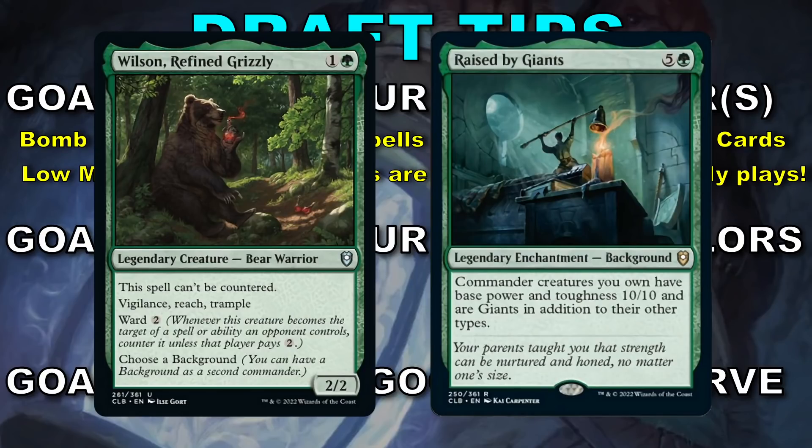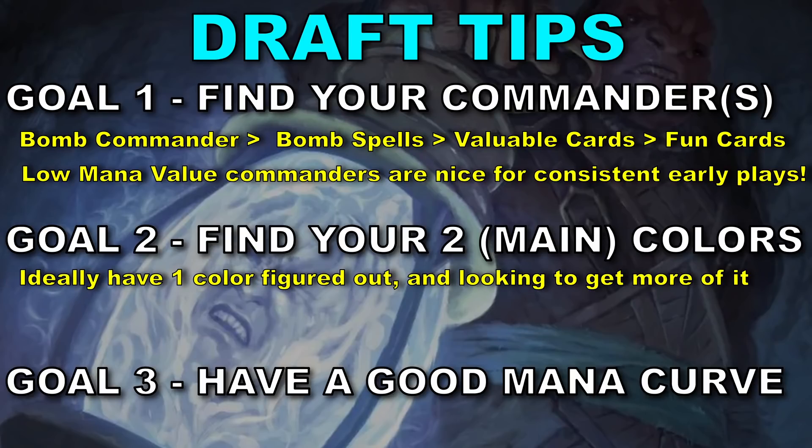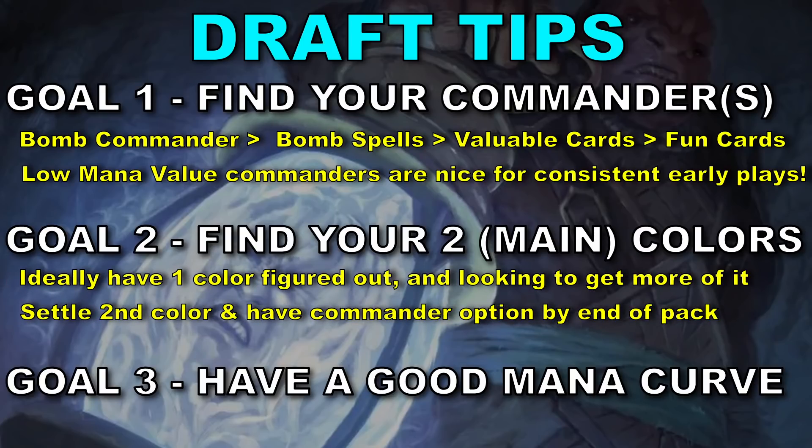As I get further into pack one, I'm really just trying to tunnel vision on at least one color — feel good about one color by the end of pack one. Then pack two, I go through the same process: see if there's any bomb commanders that can work for me, check for super strong rares or mythics, and continue tunnel visioning on that same color while trying to figure out where my second color is going to be. You could go mono-color, but that seems a little crazy unless you have a good reason, like a sweet mythic rare commander. By the end of pack two, my goal is to have found my two colors.